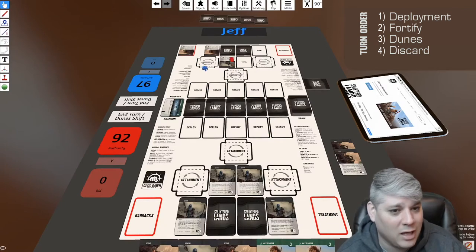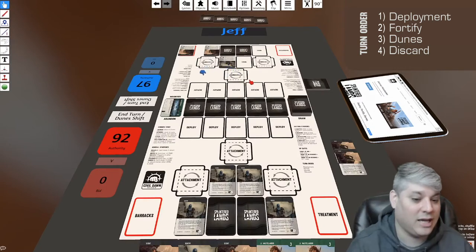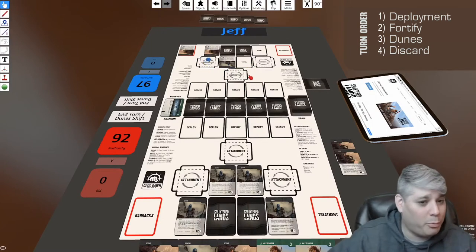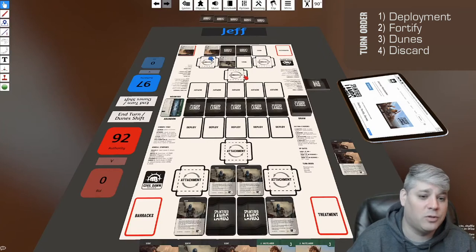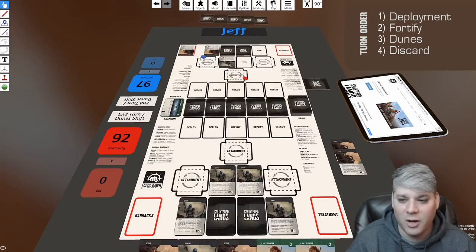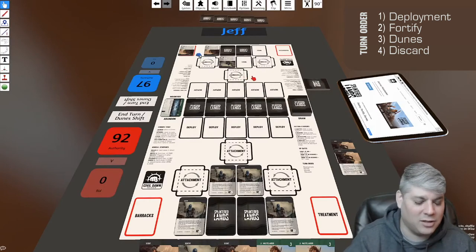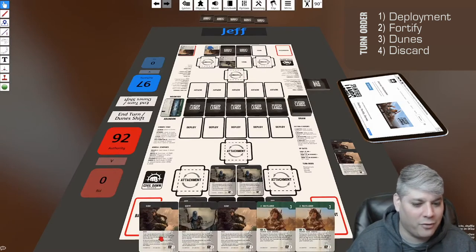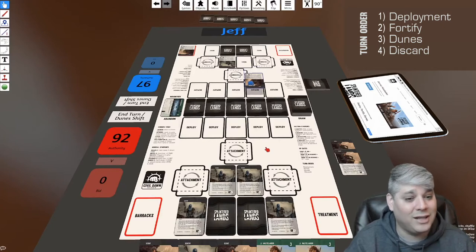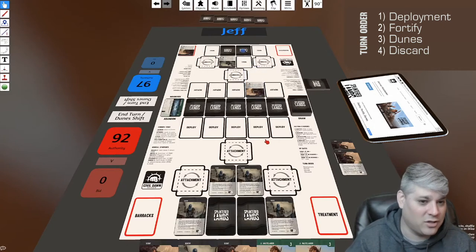Jeff now only has the remaining cards from the previous combat. Part of the strategy of Splinter Lands is knowing when to attack, when to defend, when to swing with everything, and when to hold back — because you only draw five cards but have six wall spaces. If you send everything, you're always going to be down. If you don't send enough, you're not dealing enough damage.